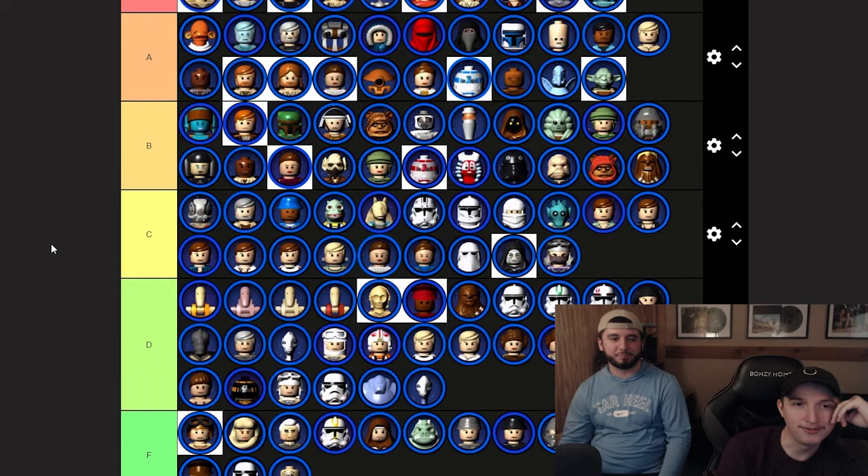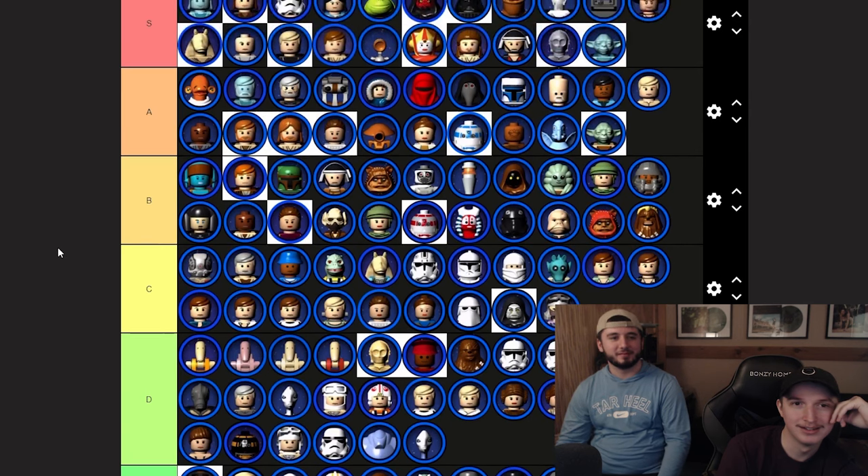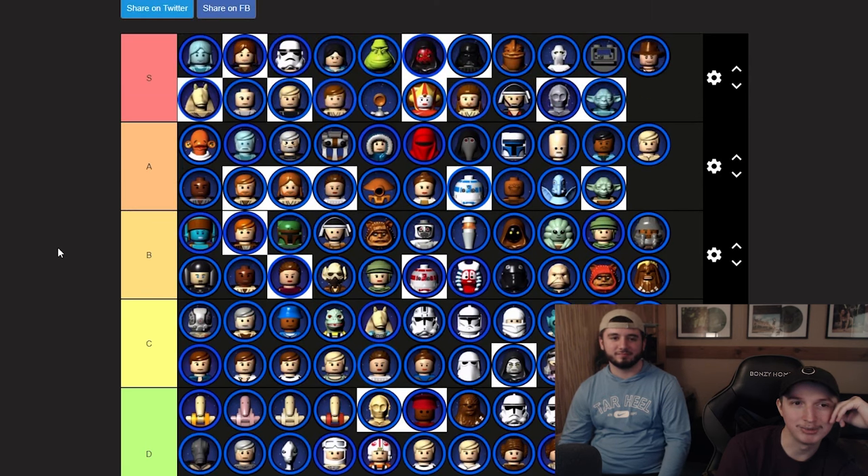We end the list with Zam Wesell — throw her into C tier with all the other bounty hunters. And there is the final ranking of every LEGO Star Wars: The Complete Saga character.